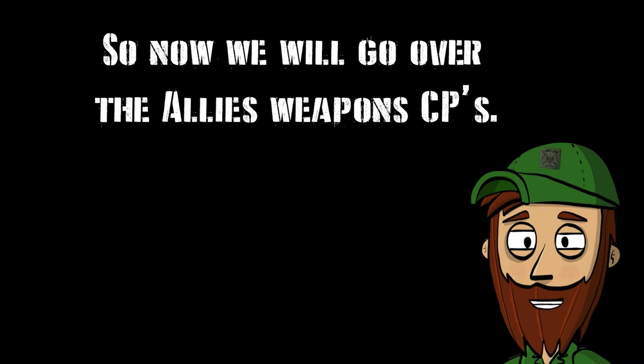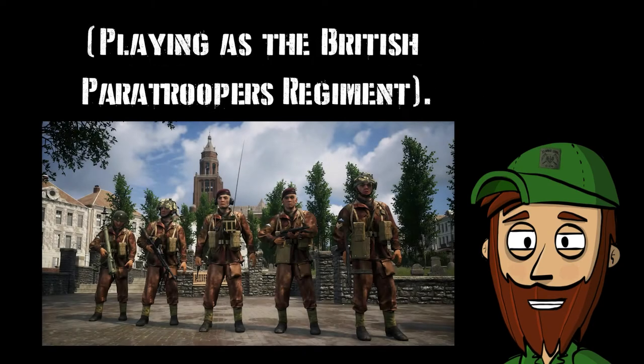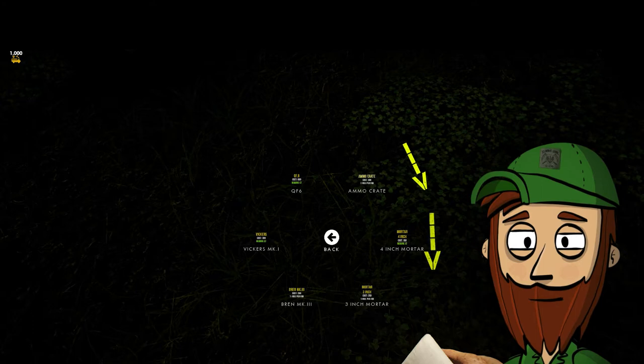Now we will go over the Allies' Weapons CPs, playing as the British Paratroopers Regiment. From top left to down left in the Weapons Radial Menu, highlighted in yellow.